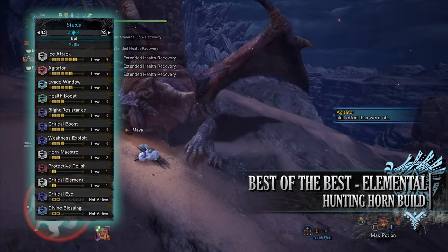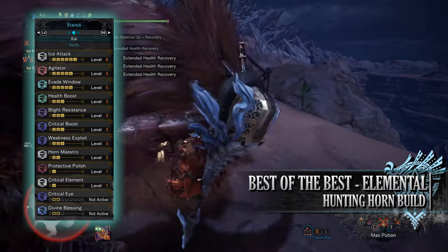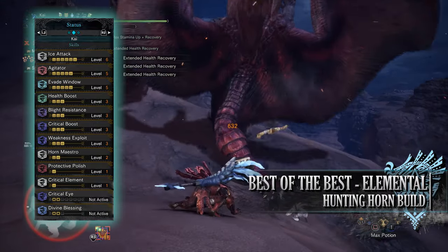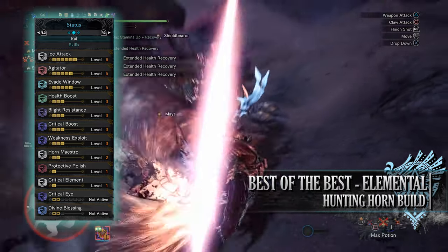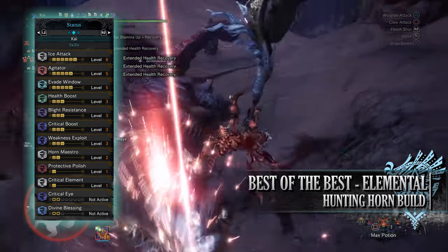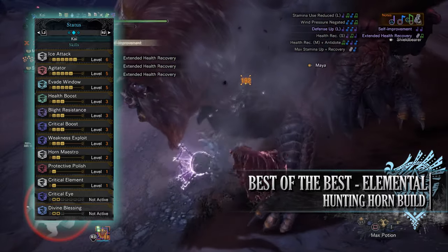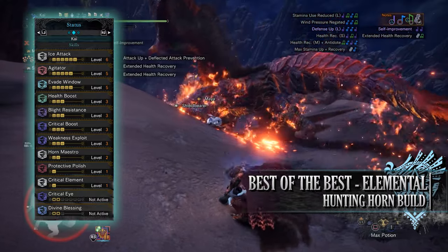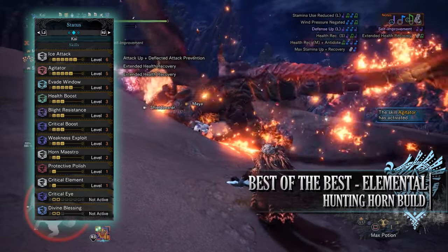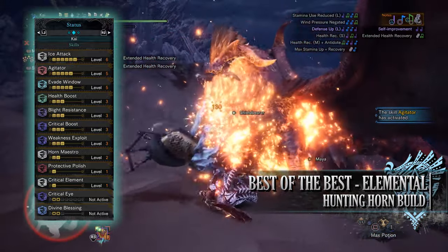Protective Polish is a useful skill when it comes to weapons that don't have a lot of sharpness. Basically every time you sharpen your weapon, you'll put a protective coating over your sharpness gauge preventing any sharpness loss for a small duration of time. You have Critical Element at level 1 — this is a skill much like Critical Boost but applies to the elemental portion of an attack, so when our attacks crit a monster they'll deal increased elemental damage. And when wearing your mantles you'll have either Critical Eye at level 2 or Divine Blessing at level 2.